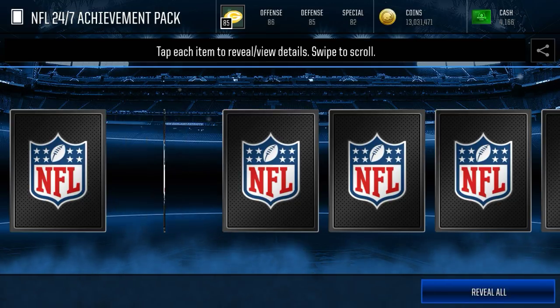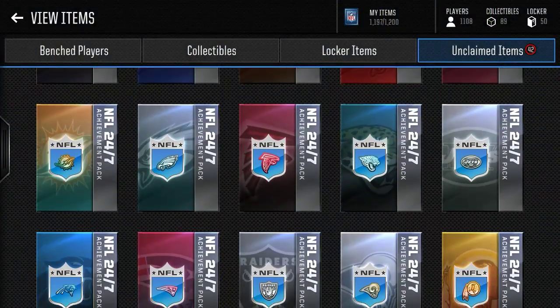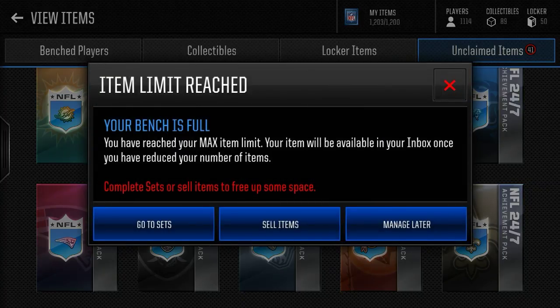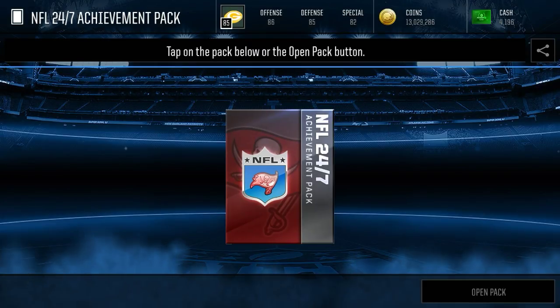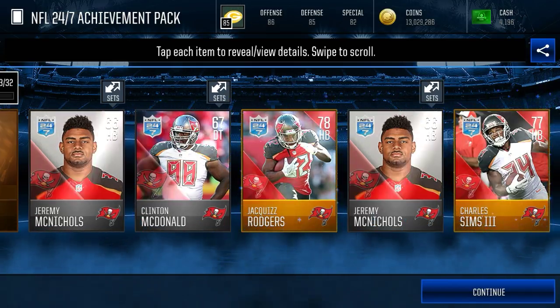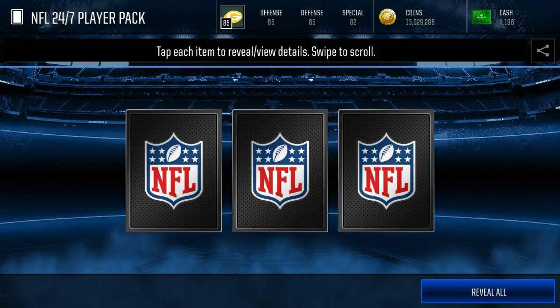Giants NFL 24-7, nothing there. Let's keep pounding — Eagles 24-7 pack, let's open it up. And our bench is full. Sorry about that — I had to clear up some space. As soon as I saw 1,203 items out of 1,200 before I even hit that pack, I felt kind of defeated because I knew I messed up. But we're back, going to keep cracking through these packs and see if we can pull any more elites. We started hot with that first elite in our second pack, but since then nothing too crazy.